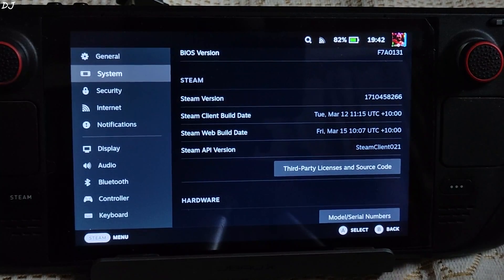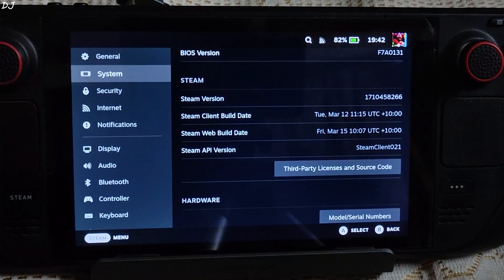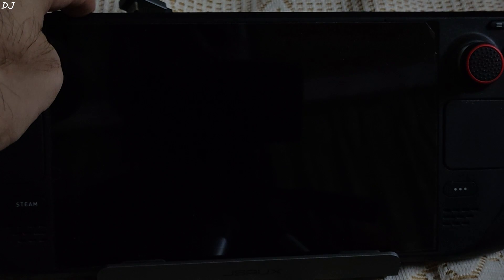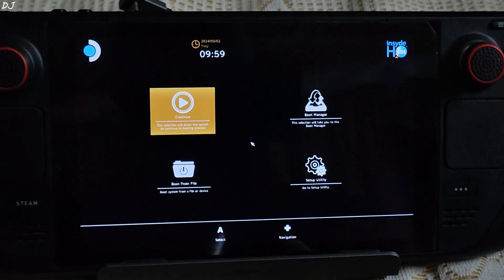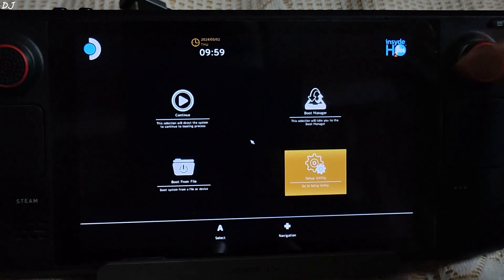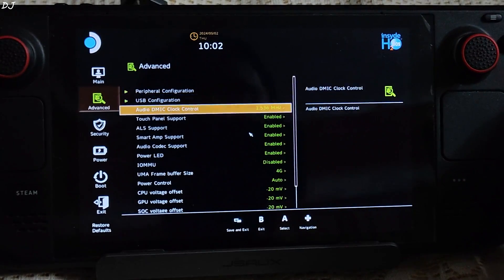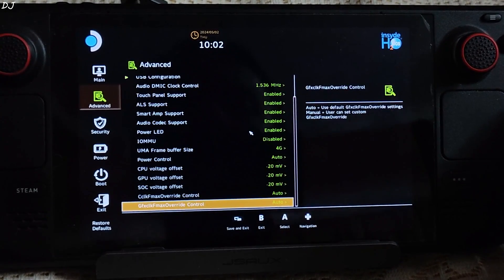Now just turn off the Steam Deck — we will be accessing its BIOS menu. Press and hold the Power and Volume Up buttons to access the BIOS. Release the power button after a second but keep holding the Volume Up button until you see the Steam Deck's logo. Now just select the Setup option and go to the Advanced section. Scroll down to the end.